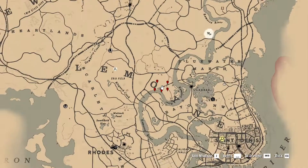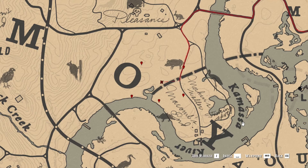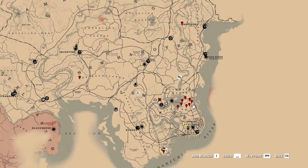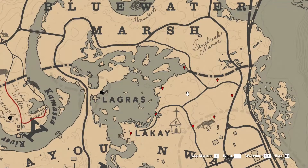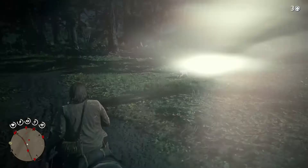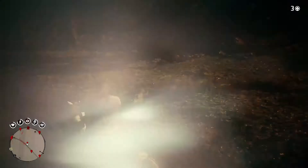Another location where you can find it is north-east from Rhodes and north-west from Saint Denis — to be precise, in the forest on the right side relative to the letter O of the Lemoyne text on the map. The third and last location where you can find this wild animal is north from Saint Denis city, in the forest between the Lemoyne state border and the Lagras fishing village. This animal won't be present every time in these locations, so you have to check them all until you find it.